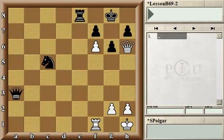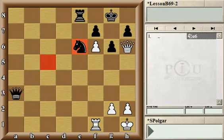Since black has an extra piece, let's see if we can use that knight to defend the g7 square. Try to find the square where that knight needs to jump to in order to be ready against queen g7. The correct move is knight to e6. Now if queen g7, white would lose the queen for no compensation, so black is just fine.